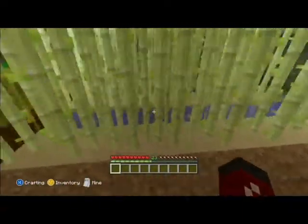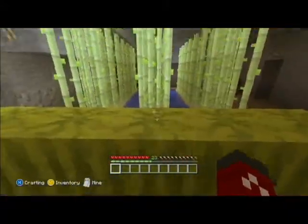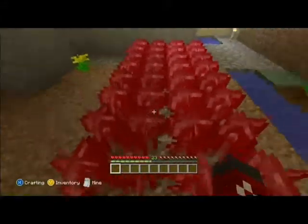Sugar cane you can only find out near water — whether it be near rivers, whether it be near ponds, or whether it's by the ocean.